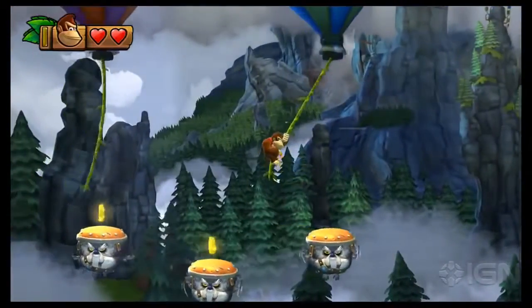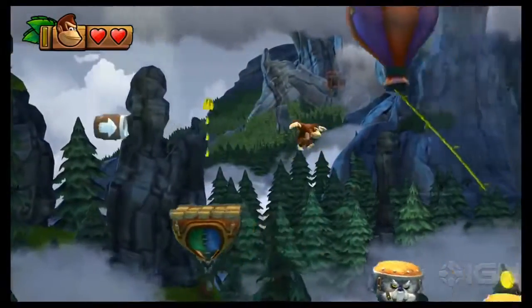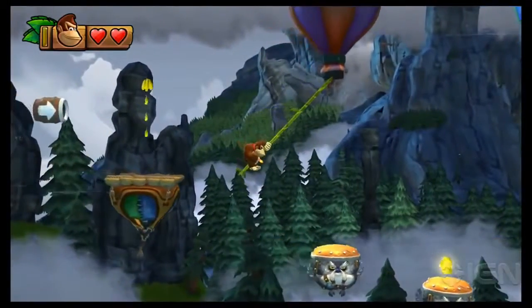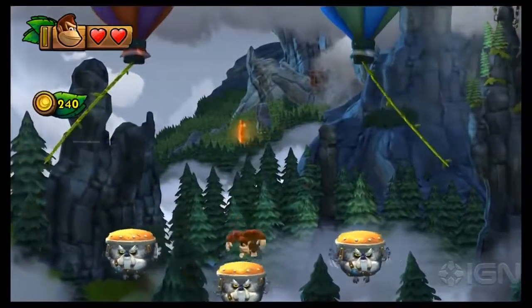In this case, it's the banana coins floating over the helmeted birds. Don't worry about them dropping out of the air — they can take your full weight. Just collect all three banana coins and the puzzle piece appears.